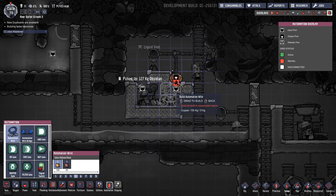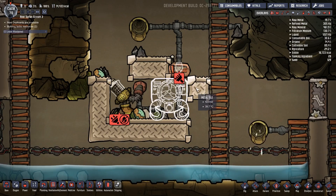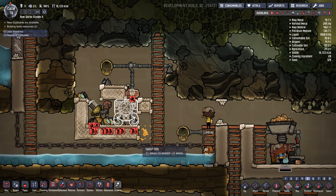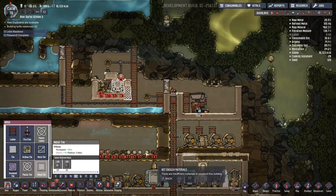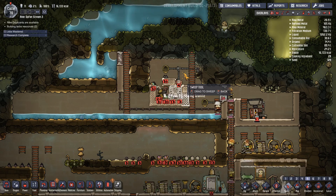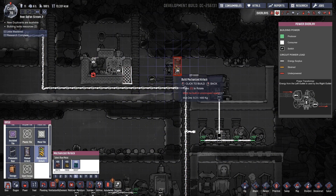I had no idea what I was doing, did I? Yeah, like that. I think then I want to sweep all the muck out of there. Build that up. At least gives me something to do. Sweep it all up. This should be a mechanized airlock as well. I don't know why I build normal airlocks. They're useless.